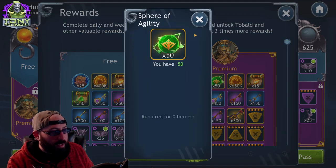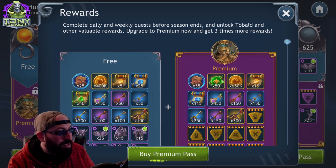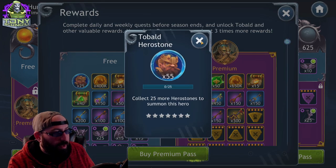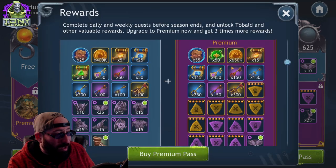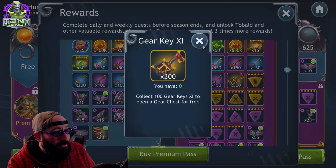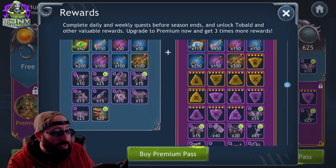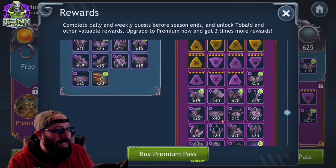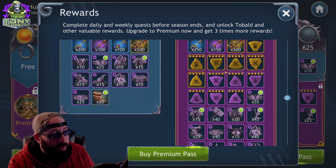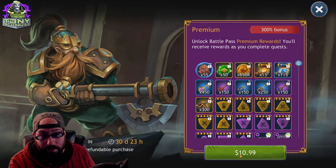The premium side roughly doubles everything — actually just over doubles. First you get some spheres of agility, which are unique ability items. You get a little over double the amount of character shards, a little over double the gold, triple the amount of certain resources, tons of keys to open chests, and a gear key for a special item.